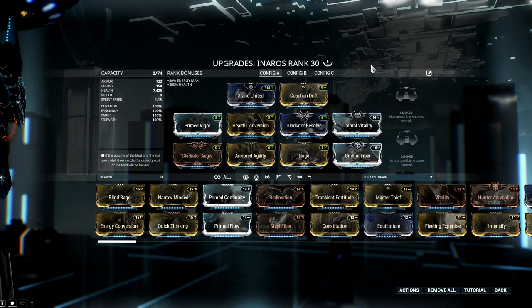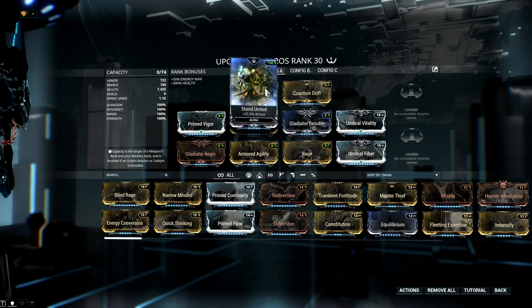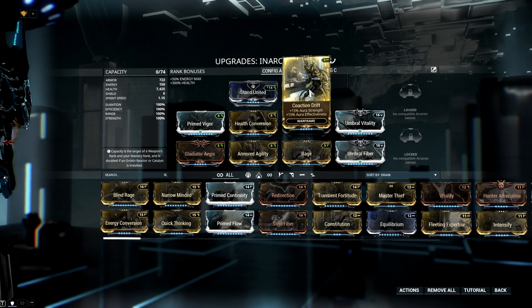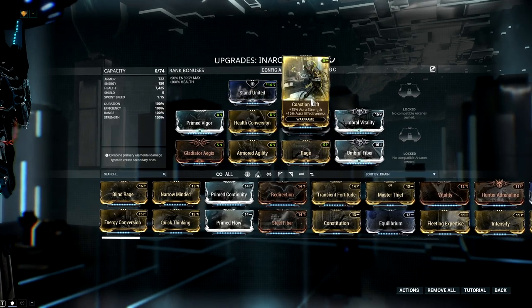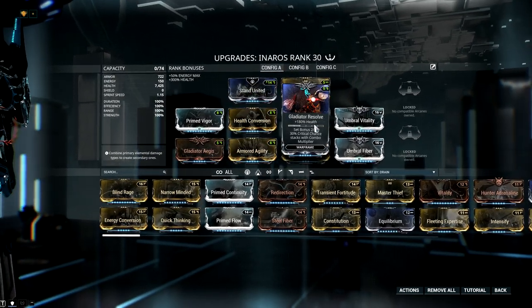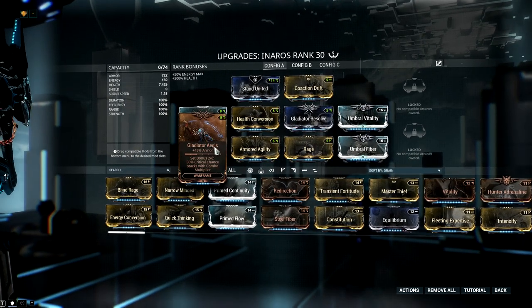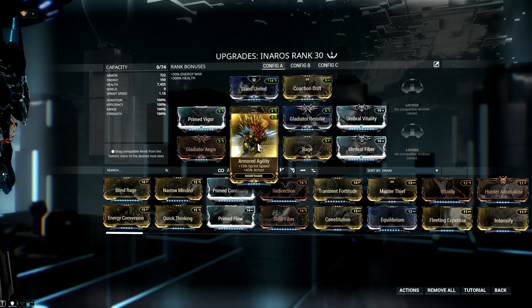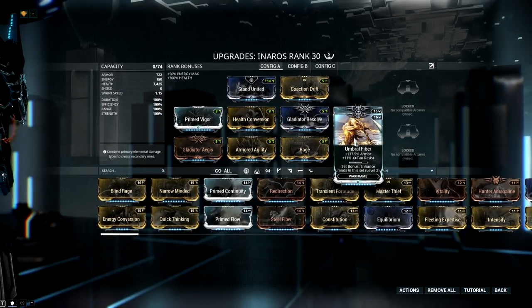I stuck everything I possibly could on this frame to get extra armor and health. For the Aura, we have Stand United for armor, Co-Action Drift to increase that a little bit. And then we have Prime Vigor, Health Conversion, Gladiator Resolve, Umbra Vitality, Gladiator Aegis, Armored Agility, Rage, and Umbra Fiber.